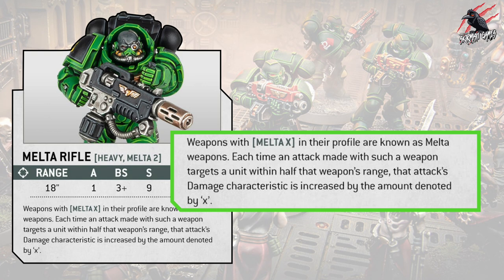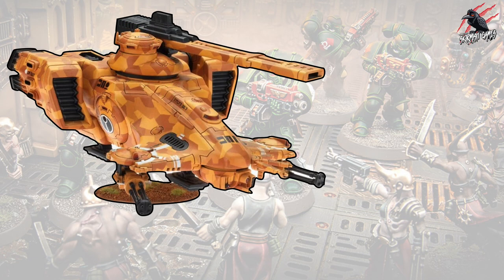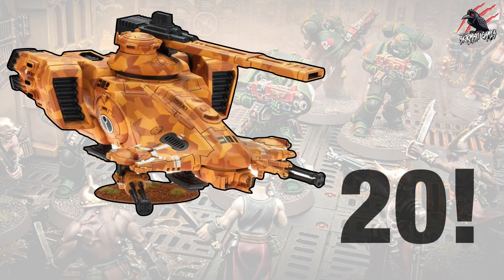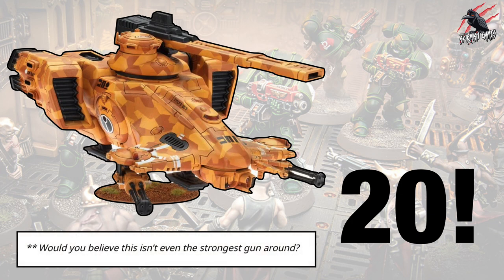I thought we might see a more drastic change here, but it seems the bolt rifle got the biggest change so far. Still nice to have strength 9. The article mentions the hammerhead's rail gun now has strength 20, which is insane — and it even says at the bottom of the article that this isn't even the strongest gun, so we can expect strength values higher than 20. If you're going to use these weapons you're definitely going after tanks and vehicles, and with the toughness increases on those you've got to increase weapon strength.